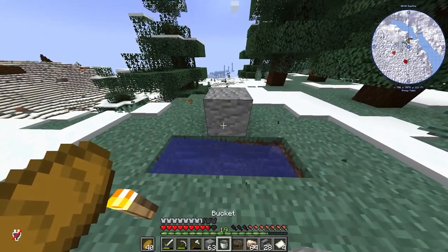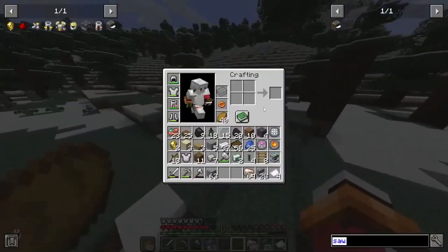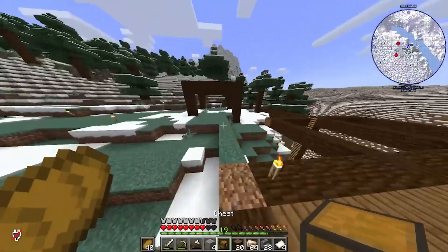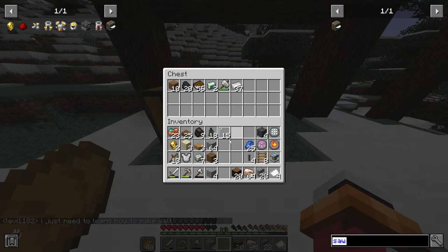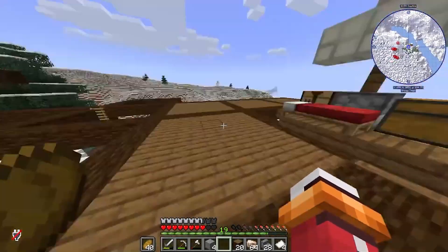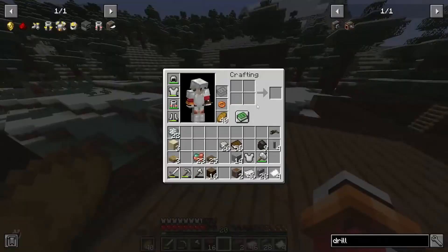Now we need a bucket. We should make a little house now because it's getting a bit plain. Like a chest — and then we'll put that in there. Our base isn't very good right now. So now we need a mechanical drill — a drill! We will make more drills because drills are cool.